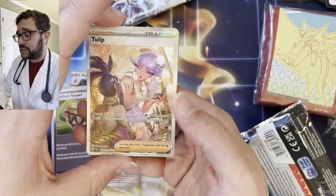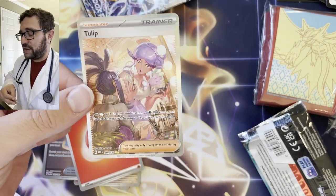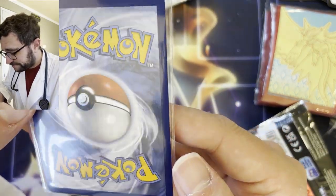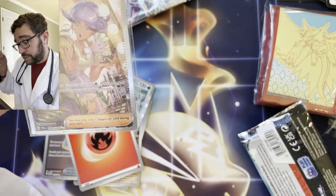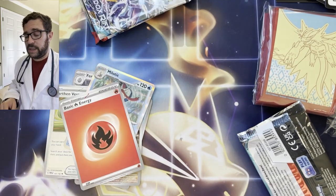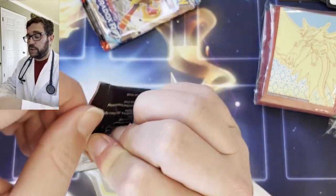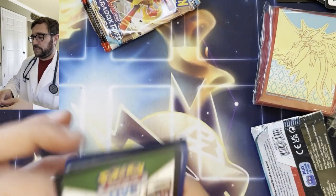Oh there we go — the Tulip SAR! Let's go — now we're pulling fire! First SAR of the video. Wow, pretty well centered, I would say, and it's a gorgeous gorgeous card. Okay, bad condition check though — got a ding, got a ding, and got a ding. Three corners out of four have a ding on them. Frustrating when you pull a really really fire card like this and it's got damage on it. I would really love for Pokemon to try and figure out better quality control for the Scarlet Violet era — because this ain't it. But we do pull a SAR — very excited — the Tulip.